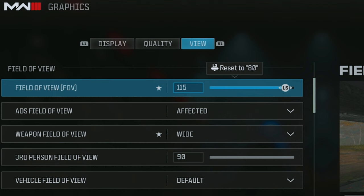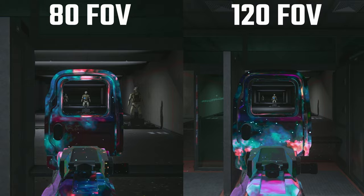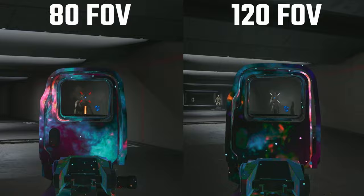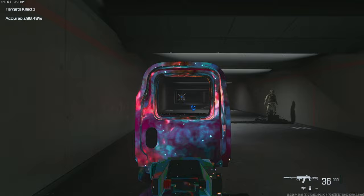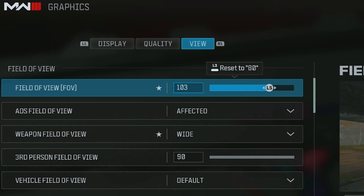The first setting you want to look into is field of view. When it comes to Battle Royale, field of view is important for many different reasons, but it's especially important to minimize the visual recoil of your weapon. When you have a higher field of view, your optic will appear much smaller than it actually is, reducing the visual recoil you see because you have a more zoomed out perspective. I recommend changing this to anywhere between 100 and 120.